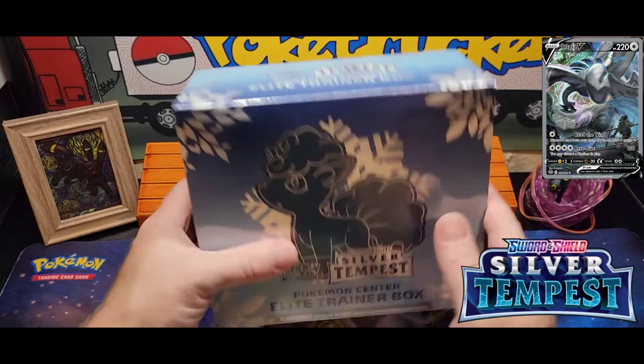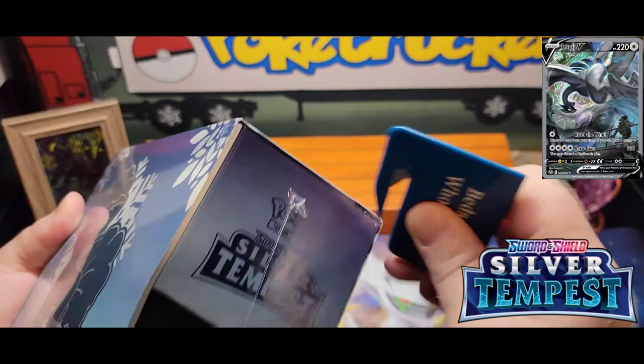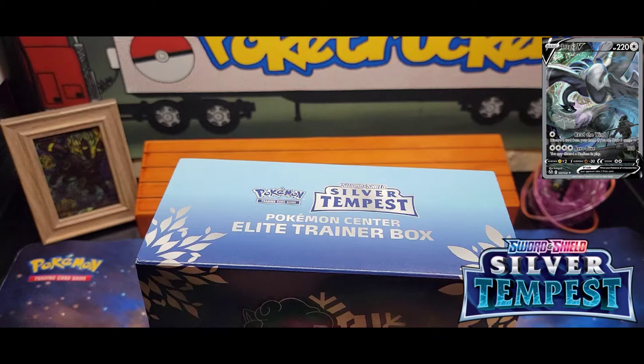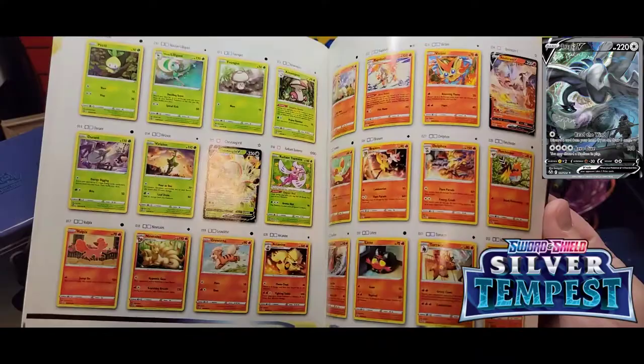Welcome back everybody. This will be a pretty short video — just gonna open up one of these Pokemon Center ETBs for Silver Tempest, get into this and see what we can get. Looking for the Lugia alternate art; not gonna hold my breath pulling it out of here, but anything's possible. Here's the player's guide — skip right to the cards.